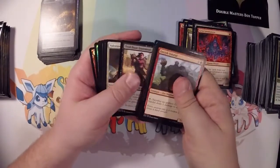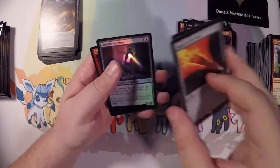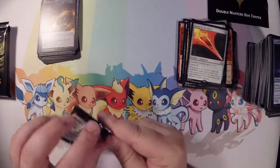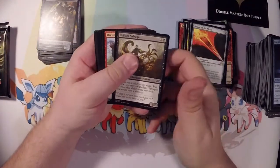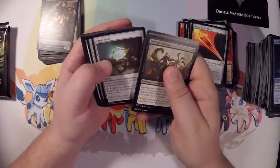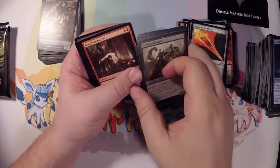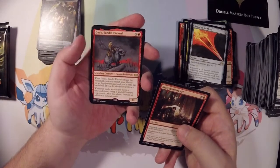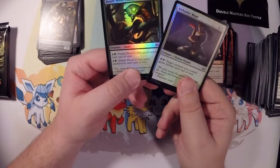Brainstorm, another Urza's Power Plant, Sword of the Meek, Basilisk Collar, and I kind of like that Corridor Monitor — the artwork. Defiant Salvager, Orcish Vandal. The one that's been reprinted a lot — seems like I see that card a lot. Another Darksteel Citadel, that's going to be nice. The Blasphemous Act and the Godo Bandit Warlord — he'd be nice for a full equipment deck. So maybe I should do an artifact deck, especially after what I'm getting here.